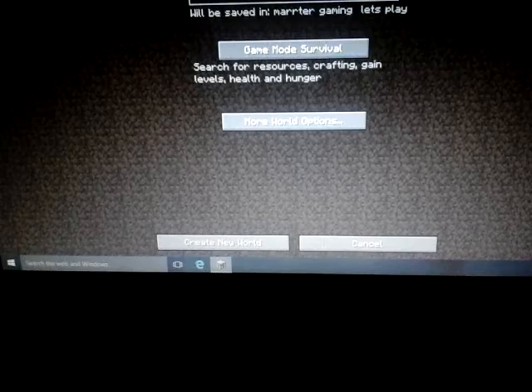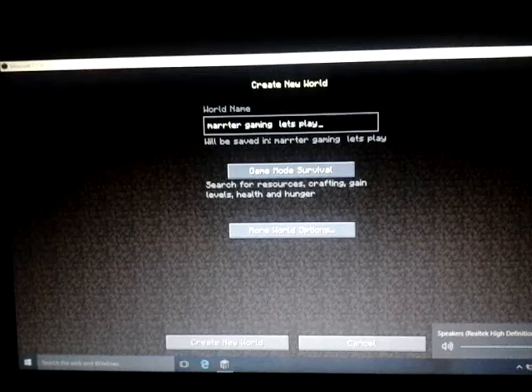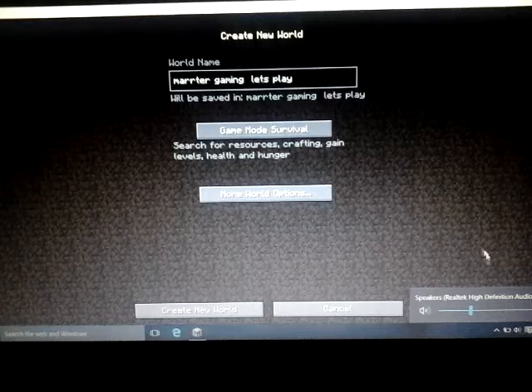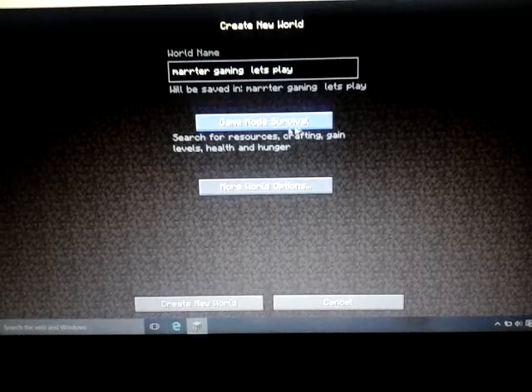Let's wait. Sorry about that, just had to turn down the volume. Let's get into it. More options — bonus chest. You do that so you can get stuff when you start, in a chest. Create world.